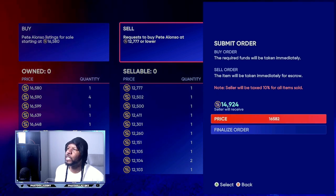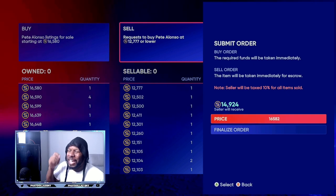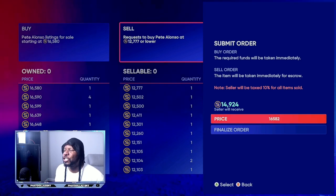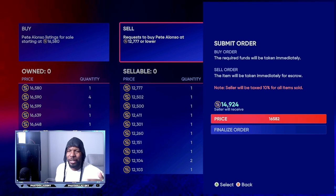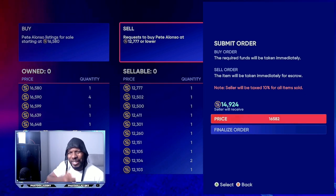You put them up, you receive 14,924. You spent 12,000 for them — that's about a 2,500 to 2,700 stub profit every single time. This is the best unlimited stub method right now in MLB The Show 22. This opportunity has only been available the past week, so make sure you're taking advantage of it. Ten to thirty minutes a day will give you 30,000 to 100,000 unlimited stubs.